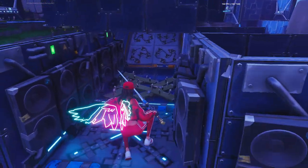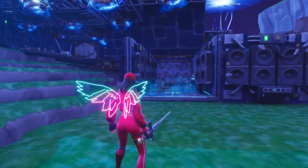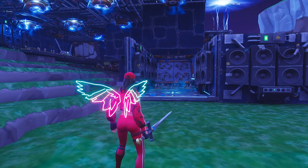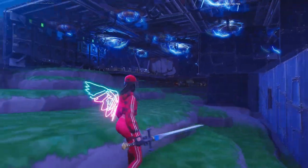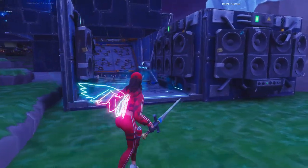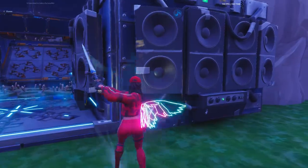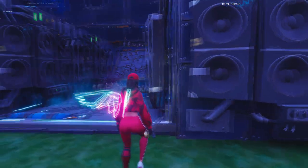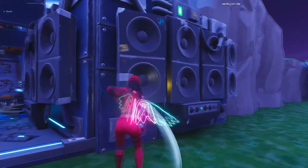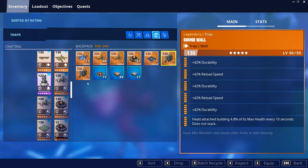I'm using so many samples here because on wave 6 there will be a nature wave with so many propanes and some healers. You need some samples for the propanes. I'm using different reload time samples — for this one I'm using two reload, three durability, and Heals Attached Building. This one as well, same setup.